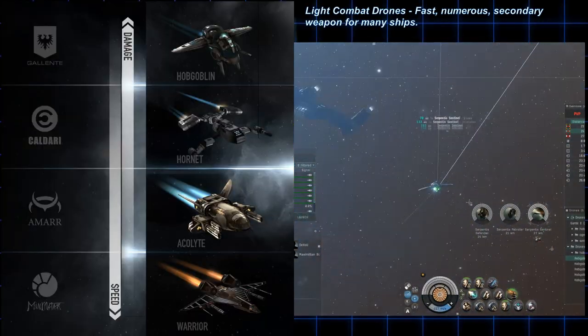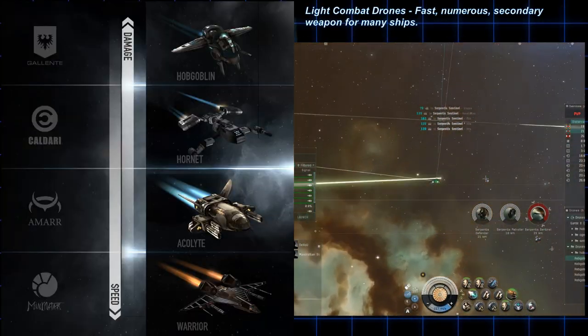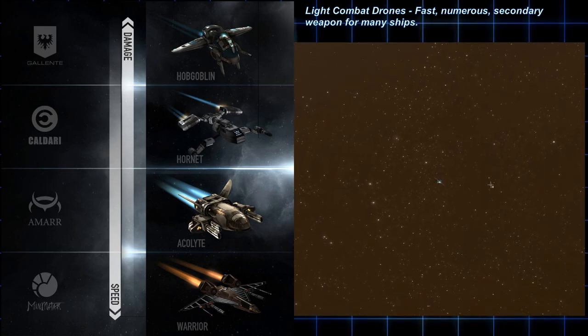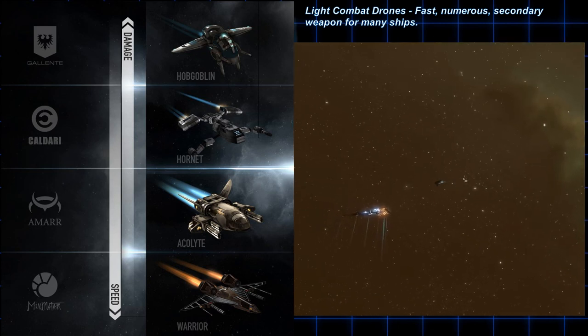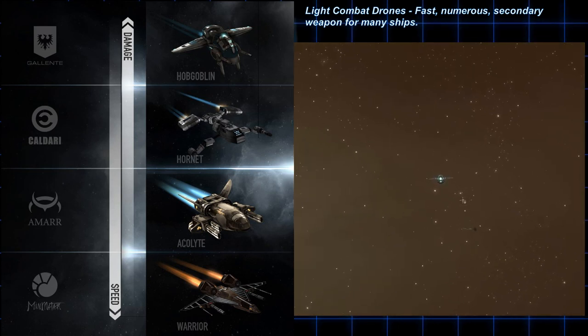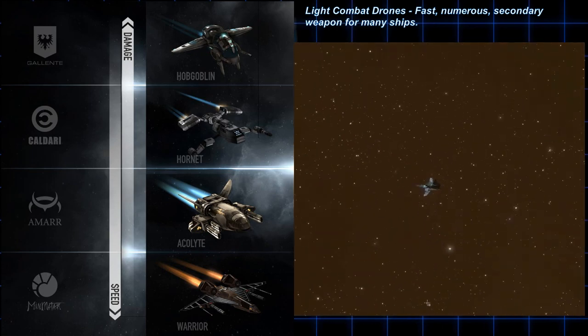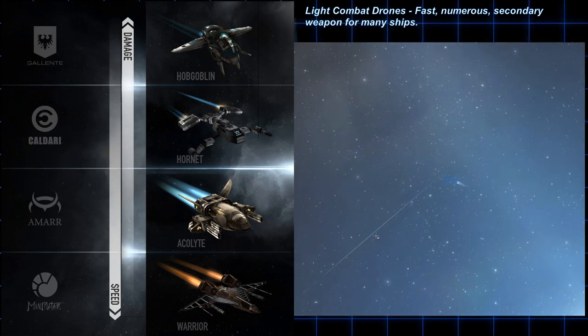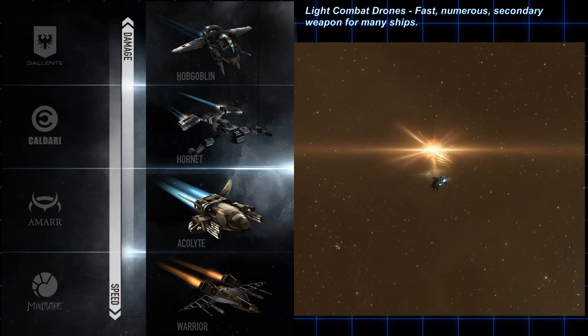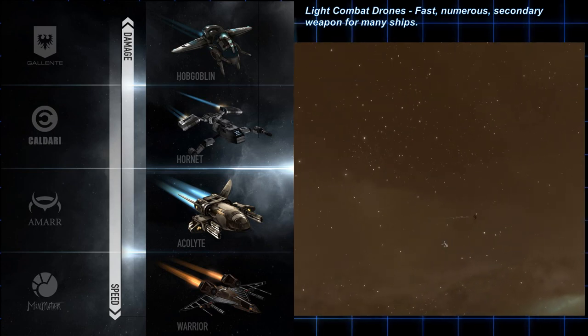For size classifications — light, medium, heavy, and sentry — light drones such as Gallente Hobgoblins, Minmatar Warriors, or Amarr Acolytes are the bread and butter secondary weapon for any ship with a drone bay, even mining barges. They are fast and so small you can carry a lot of them. They are especially useful against small and fast targets, especially for battleships with large weapons that have trouble tracking fast targets.